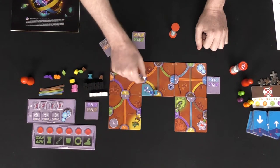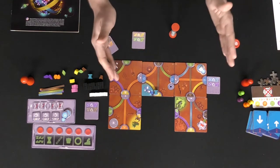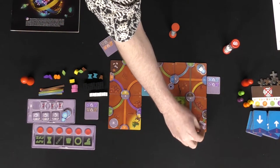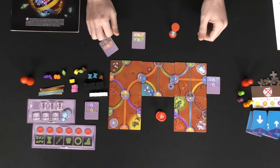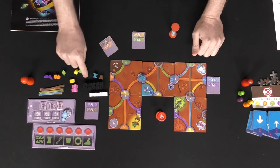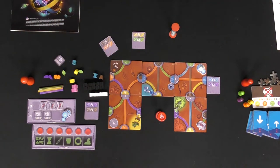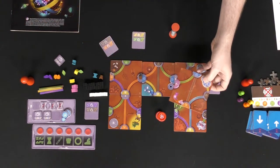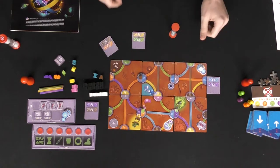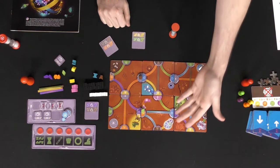There are also spaces where if you can get a resource to that location, you can remove the resource, take one of the timer tokens, place it there, and flip the timer, giving you more time throughout the game — which is very useful. The talking tokens also let you talk, and you can even switch resources between each other — so if you have a blue and want it to be a brown resource, you can spend this token and switch it. One of the advanced modes is bridges: if you have a location that requires a bridge, the blue player can place a bridge tile and then move the character across.